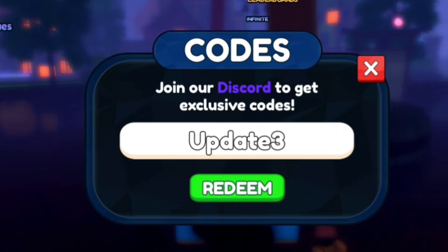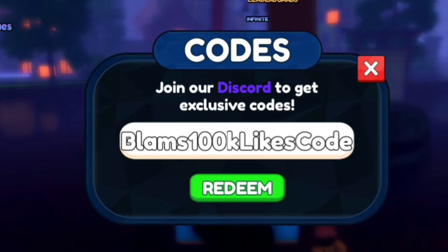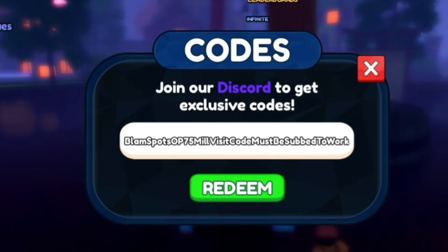We can now move on to the very next code which is going to be Blam's 100k favorite code. Just redeem all of these codes in exactly how I put them in. We got Blam's 100k favorite code, we also got the backup Menator must-be-sub-to-work code. All of these codes will give you emeralds. We also got portal bug fixes, and we got torment to 10k subs let's go.